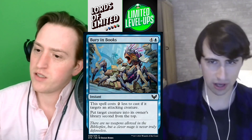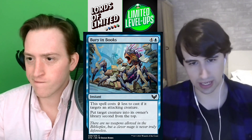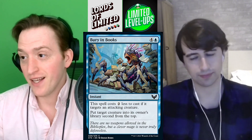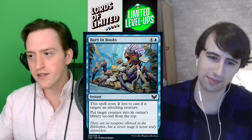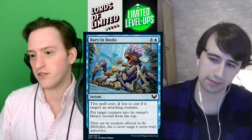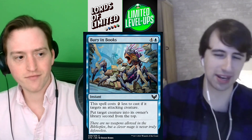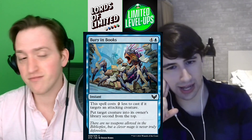Next up we've got Buried in Books — four blue for an instant that costs two less to cast if it targets an attacking creature. It puts target creature into its owner's library second from the top. This is blue's removal spell, folks. It's like Totally Lost, but we've also seen the three-mana 'put target attacking creature on top of its owner's library' variant. This is second from top which is better. Also, in Prismari you can get an additional mana discount making it two mana total — pretty sweet. I'd give it a solid C.